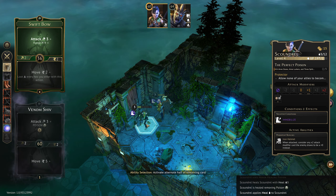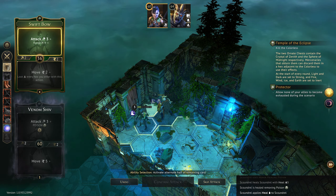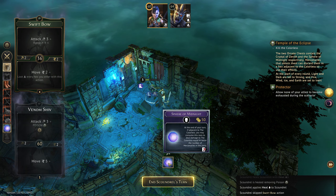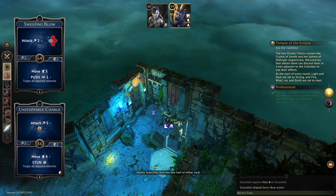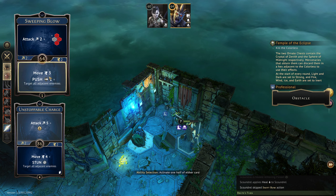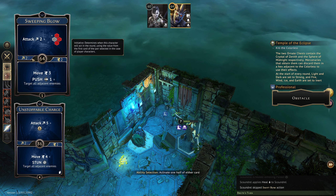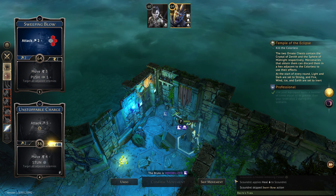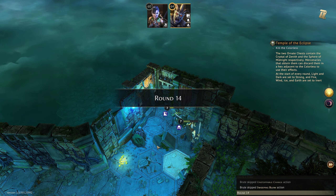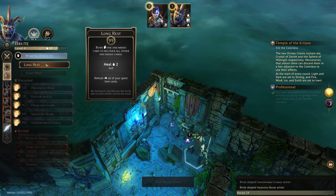Now we will heal and get rid of our poison before we come into the next room. Probably should have healed via long resting to get rid of the poison, then used the healing of the potion for three rather than two. But that's fine — we can't attack doors I don't think, so we skip our attack. Now we are immobilized. So we just played these two cards because they were our last two cards. Okay. Now we have a fresh round and we're going to long rest on both counts.